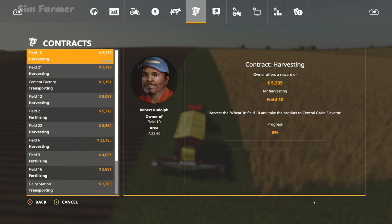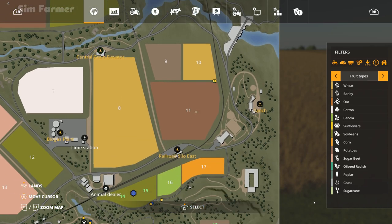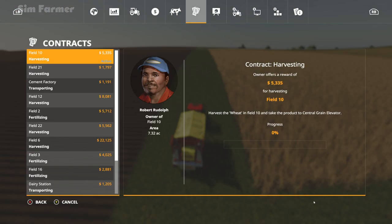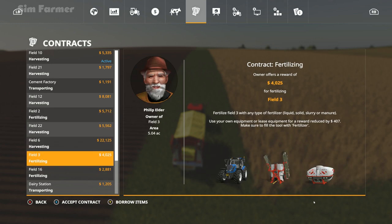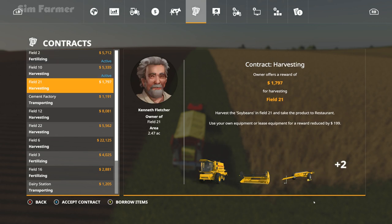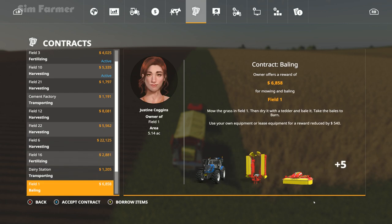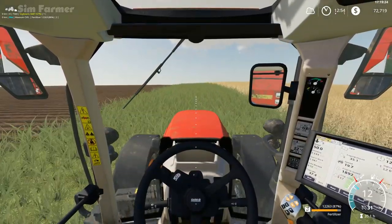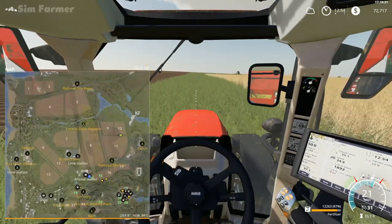We've got a contract on field 10 which is not far from where we are, so I thought while we're up here we could do that one. Let's check what's close by — field 12 harvesting, field 2 which is quite far away, and we've got fields 2 and 3 which we could possibly do. We'll accept those because they're right next to each other, so we'll do those contracts and get the work started, which will give us a little bit of extra money.